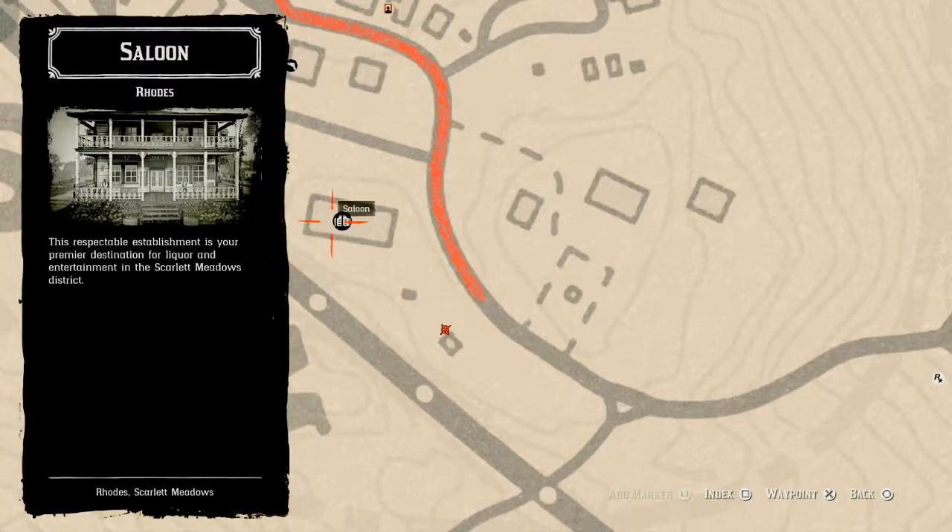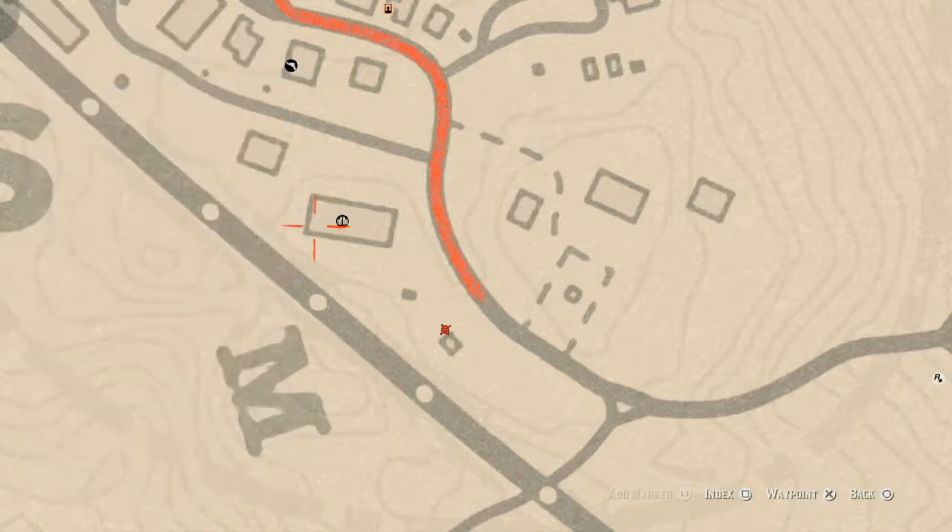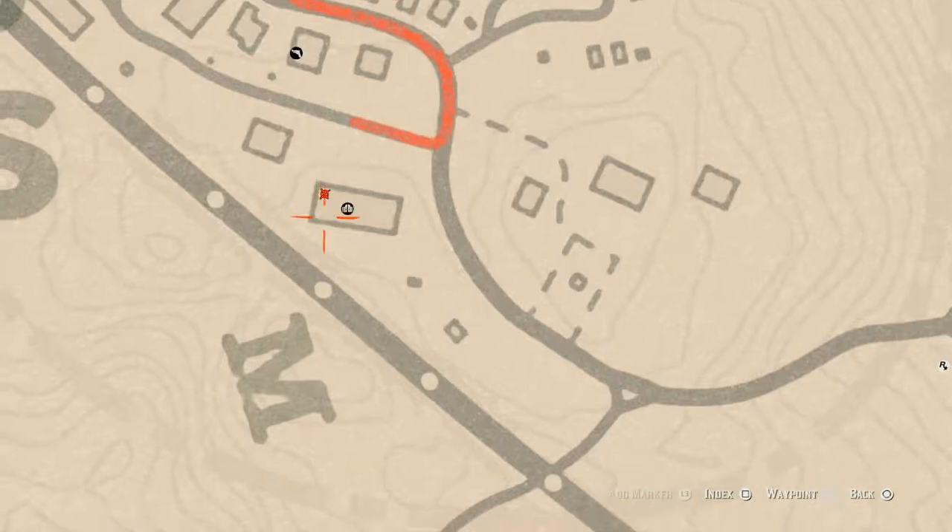There are two bedrooms — this is the one you're looking for. It's in the chest at the foot of one of the beds, and this family heirloom is a goat hairbrush — go get that. There are also a couple of tarot cards: there's one on the second floor at this location, which is a king of cups.